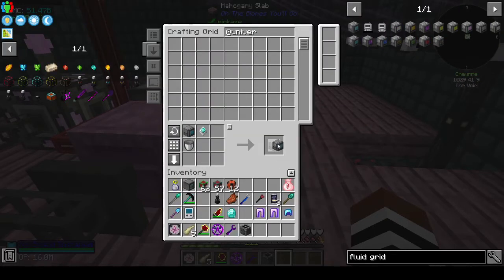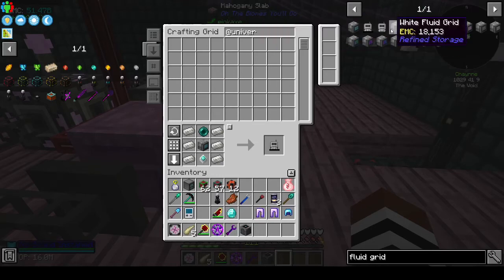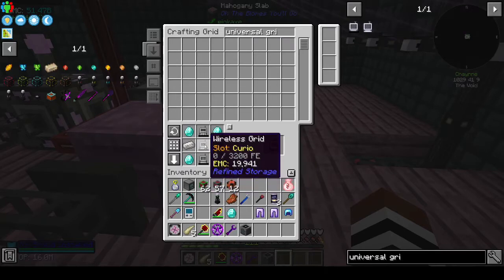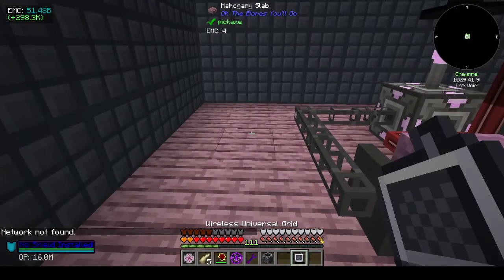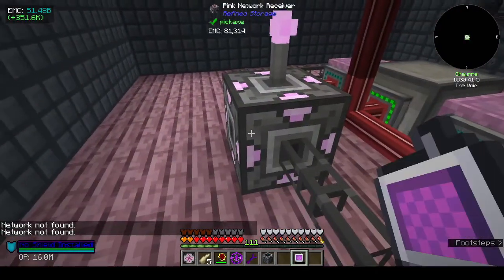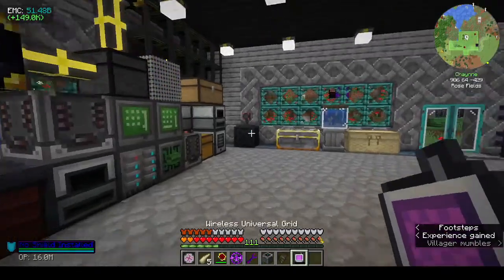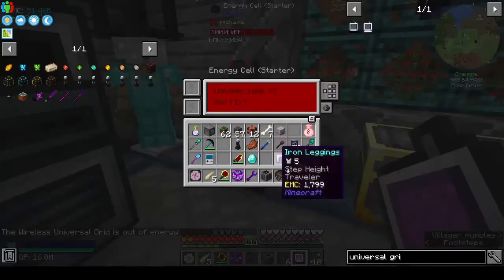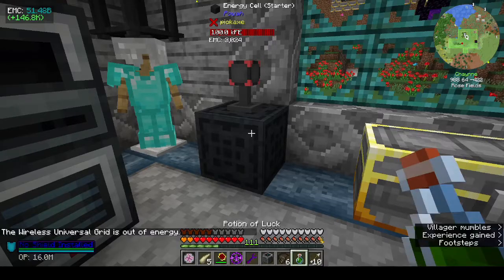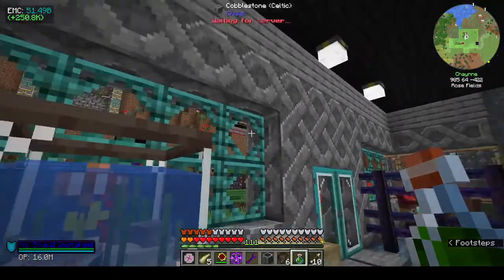So that wanted the wireless crafting wireless grid and the wireless fluid grid. Network not found. Okay, it's out of energy - that's one thing I found since I've switched over to putting everything into the big Draconic energy ball. Wireless charging isn't a thing.